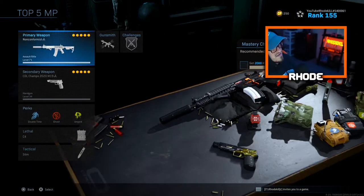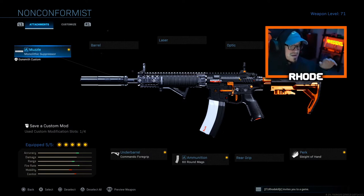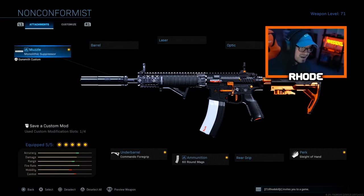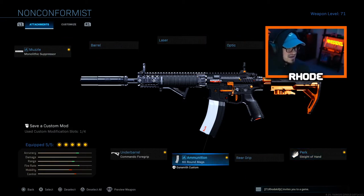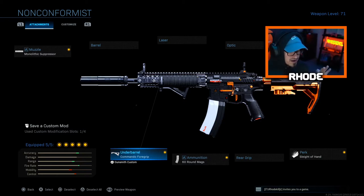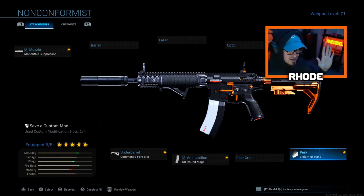The next one is the M4 — Mr. Reliable. This has always melted since the game came out. You can run it long-range with no recoil or go no-stock with Tac Laser and Stipple Grip Tape for fast ADS rushing. My balanced setup runs the Monolithic suppressor, Singuard Arms Invader stock, Sleight of Hand, 60-round mags, and Commando Foregrip. Accuracy, range, and fire rate go up; mobility drops a little, but these attachments work really well.